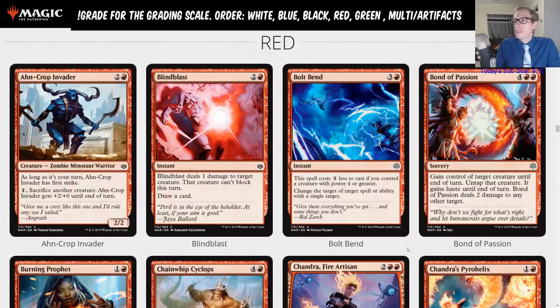Bond of Passion is six mana: gain control of target creature until end of turn, untap it, it gains haste, and Bond of Passion deals two damage to any other target. So it's Act of Treason that costs three more mana to deal two damage to a target — that is just a limited card.